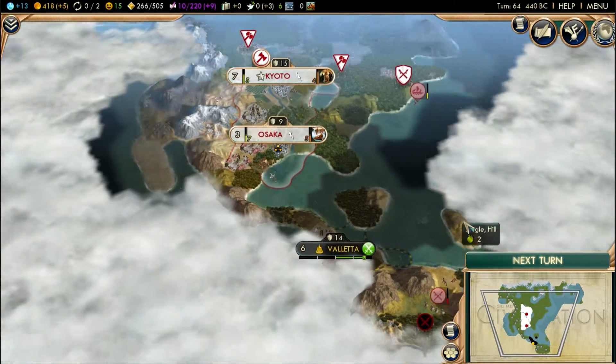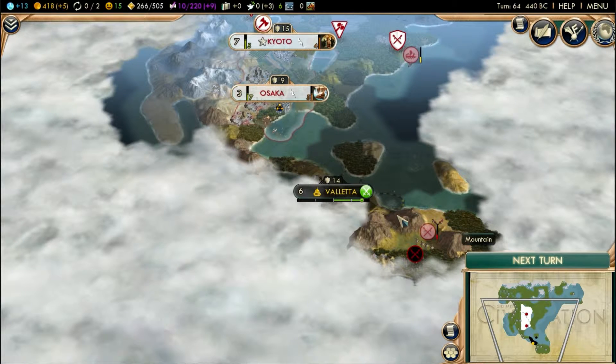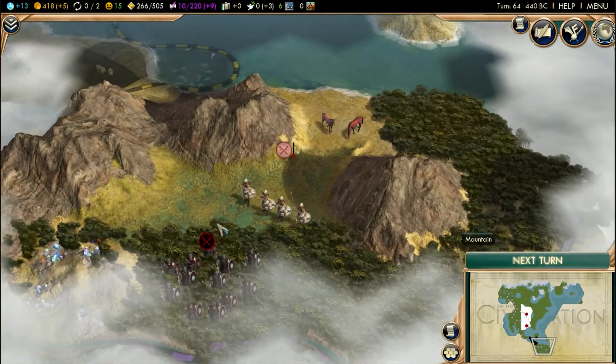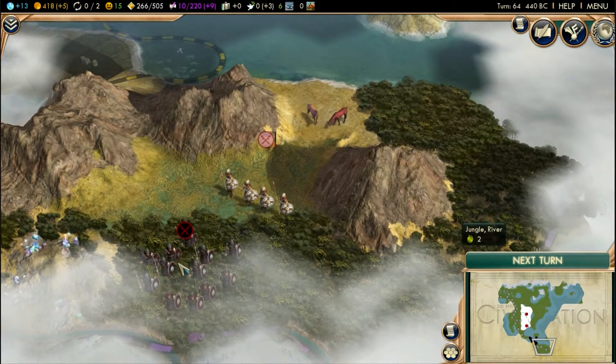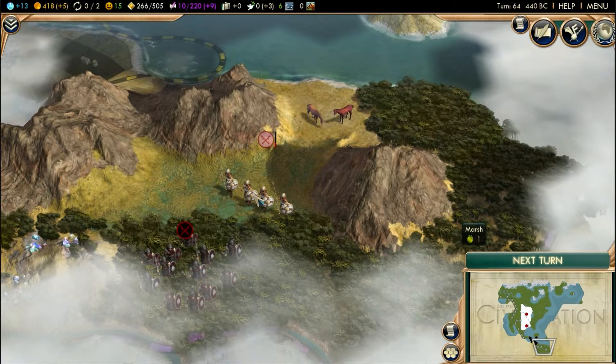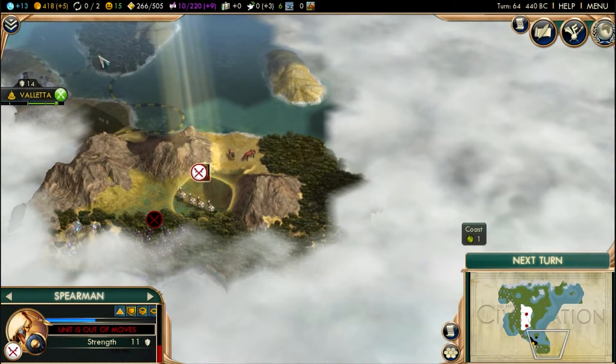I want to start moving down towards this area, especially since there are gems. I want to put a city right here. We have one set of barbarians and our spearmen are actually quite injured and out of moves.